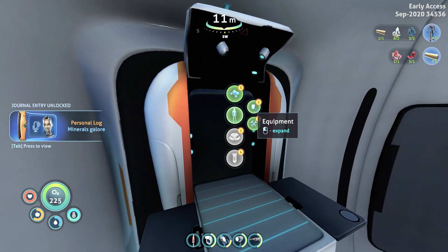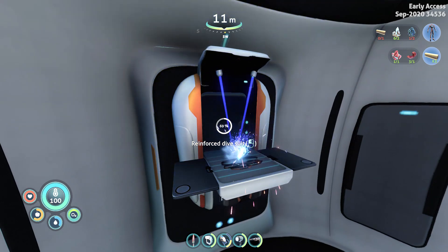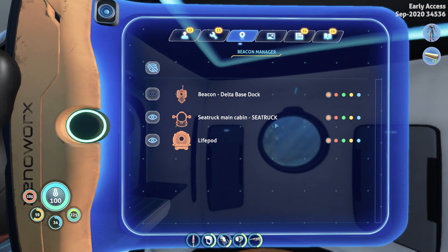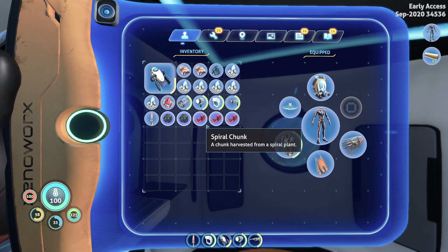There we go. It's right here — one synthetic fiber, two diamonds, two titanium, and we are all set. There it is. You can also plant these in your base and grow some spiral plants.